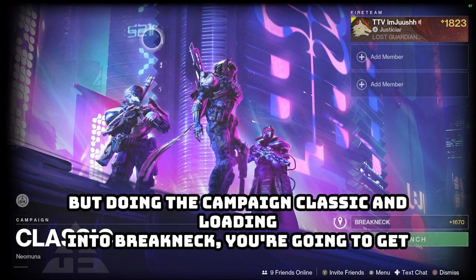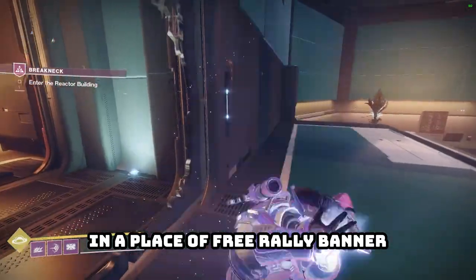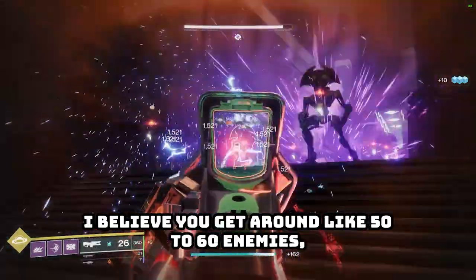Doing the campaign classic and loading into Breakneck, you're gonna get the first checkpoint and you're gonna roll out to Ray here. You're gonna place your free rally banner and spawn enemies.